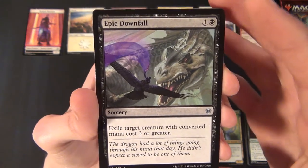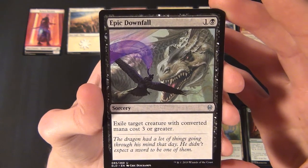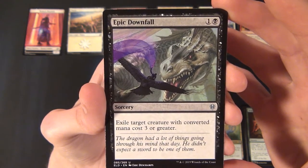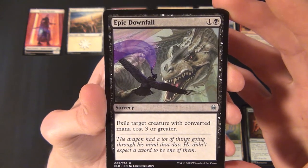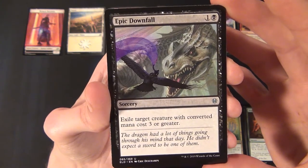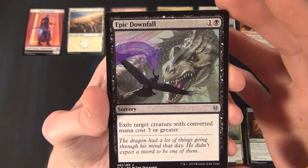Then we have a black uncommon sorcery — Epic Downfall. It costs one and a black to cast and exiles target creature with converted mana cost three or greater. Cool artwork on that one — kind of looks a bit Ikoria-inspired with the dragon.